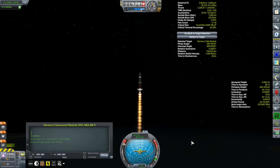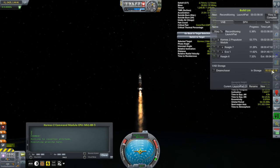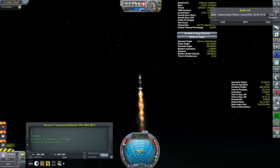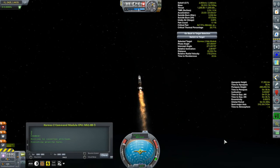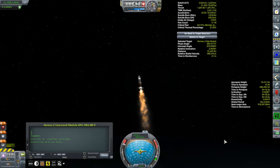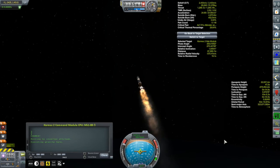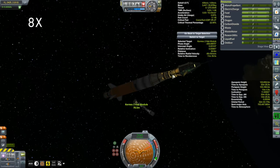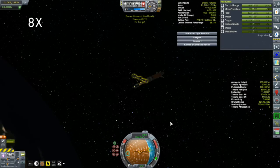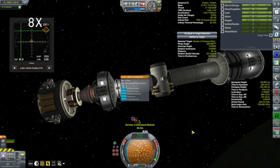This is in an inclined orbit so I have to launch at either the ascending or descending node of the orbit I want to rendezvous with. I ended up launching with the habitation module just a little bit ahead of me — as if I'd planned it. I could do the drift burn for the rendezvous almost immediately, and just 30 minutes after achieving orbit I was rendezvousing with the habitation module and getting ready to dock.